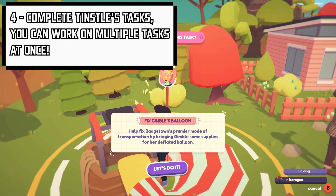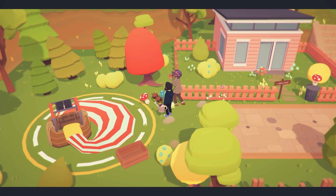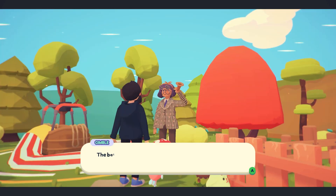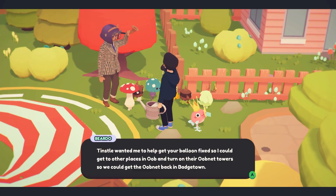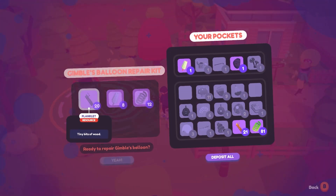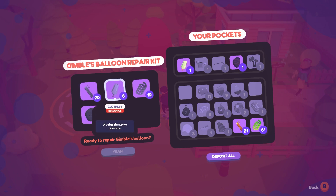Number 4: Complete Tinsel's tasks. Tinsel starts throwing tasks at you left, right, and centre as soon as she can. You can have many of these tasks on the go at the same time, so it makes sense to start them and slowly work your way through them as you progress. Many tasks require the same resources, so you need to split them up evenly or work on one before moving to the next — but there's no harm in having multiple Tinsel tasks going at once. Completing these tasks unlocks more tasks, which in turn progresses the story.